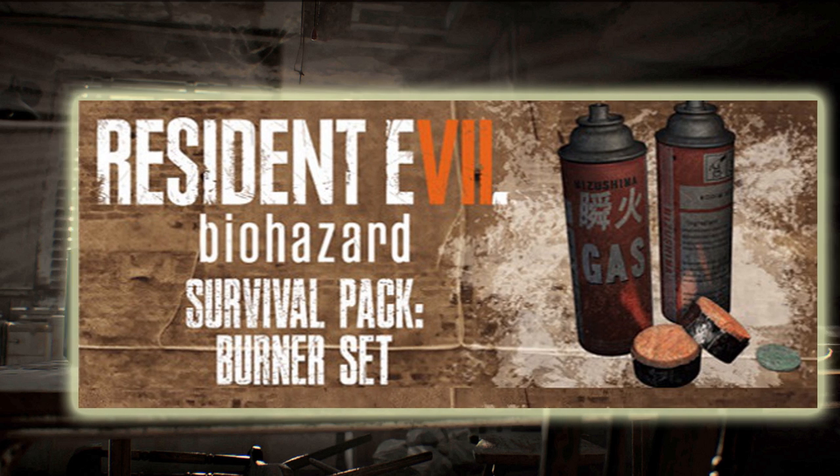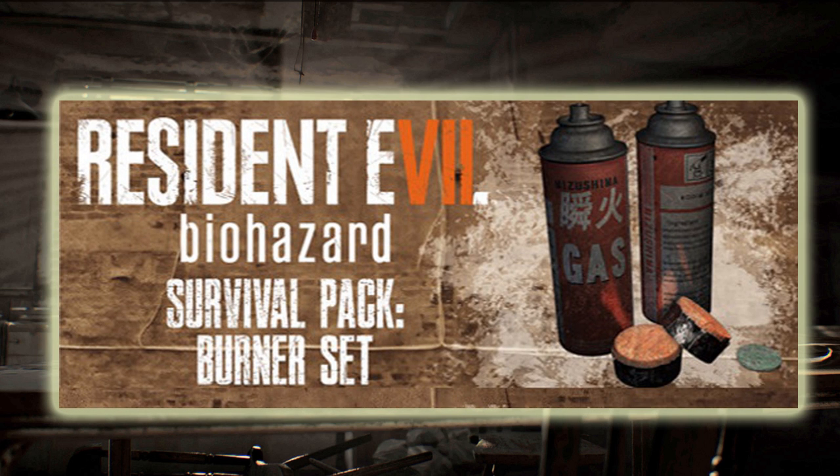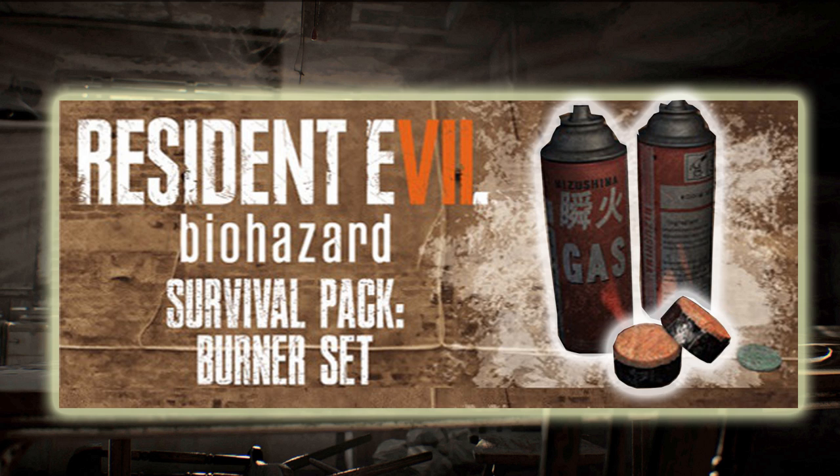Let me introduce you to the Burner Set, now confirmed part of the Survival Pack pre-order DLC. The Burner Pack contains two cans of butane aerosol gas and tiny fire starters, which could mean anything.